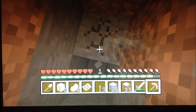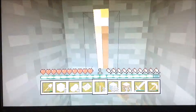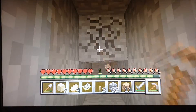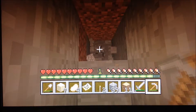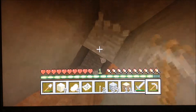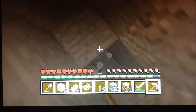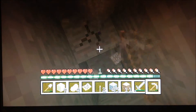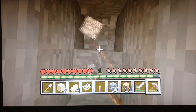This mine I'm going to make is going to be going down to around level Y12 or Y10, because all the ores — diamond, redstone, lapis lazuli, gold, iron, coal — they all generate at their maximum capacity at around Y10 through Y5.